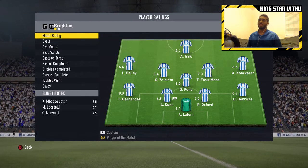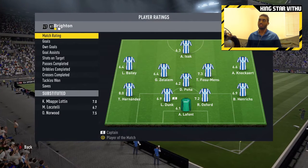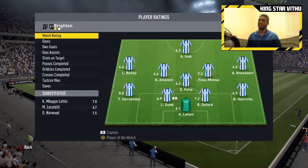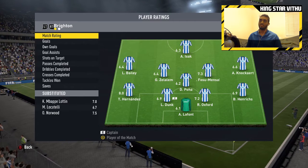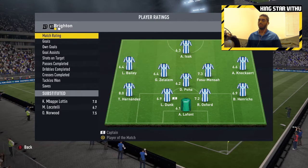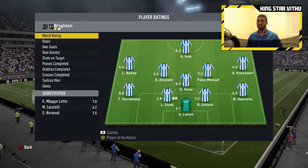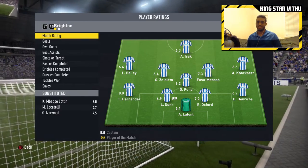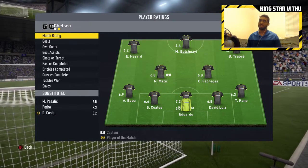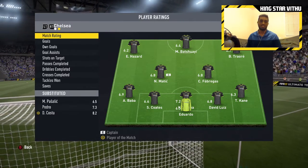None of our players got a bad rating in the match. The best player on our side was our goal scorer Theo Hernandez, who got an 8.0. Folsom Manta gets a 7.3, Oliver Norwood gets a 7.5, Lottin with a 7.0, and Locatelli — who got the assist — gets a 6.7. Man of the match goes to Diego Costa with an 8.2, but it's a shame he scored a great goal and still lost.